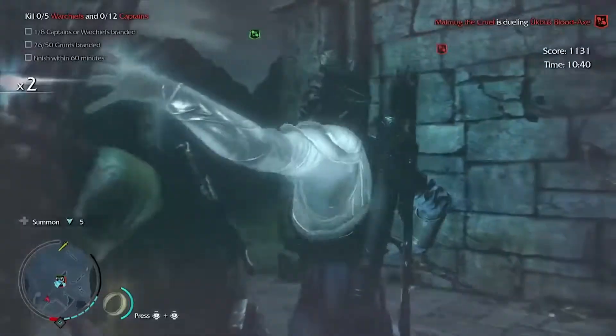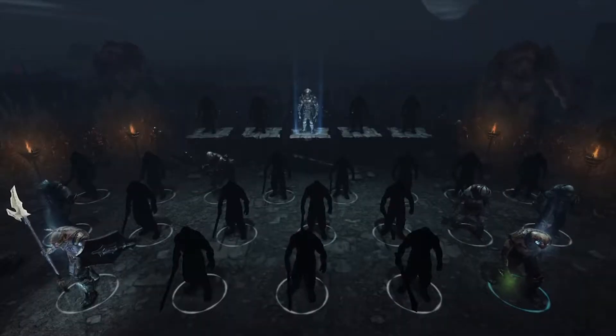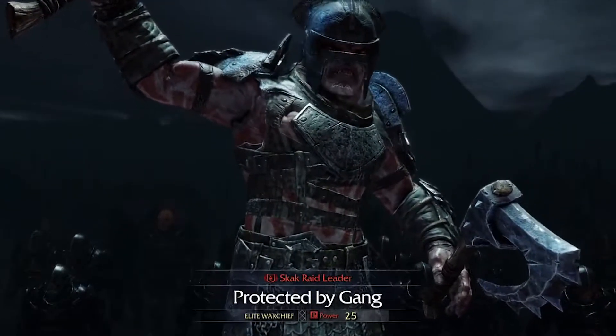Step 3: Issue a death threat against the warchief. Find another captain to dominate — if you want, you can even locate the same captain you dominated earlier. Use the captain to make a death threat against the warchief who killed you.